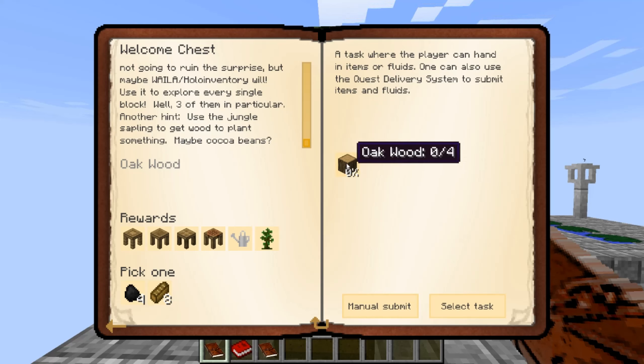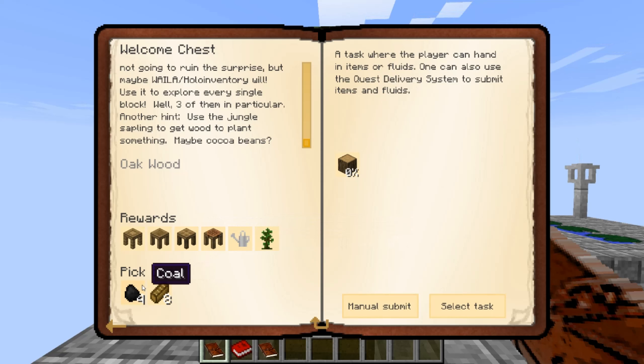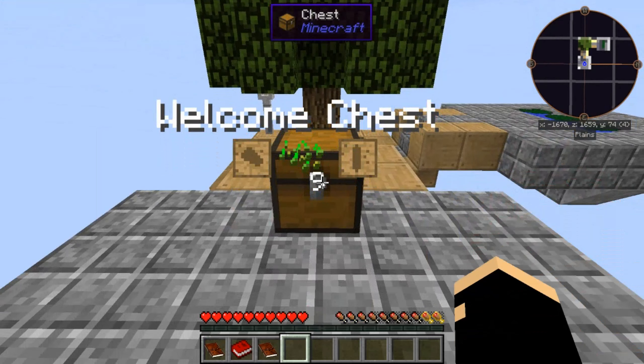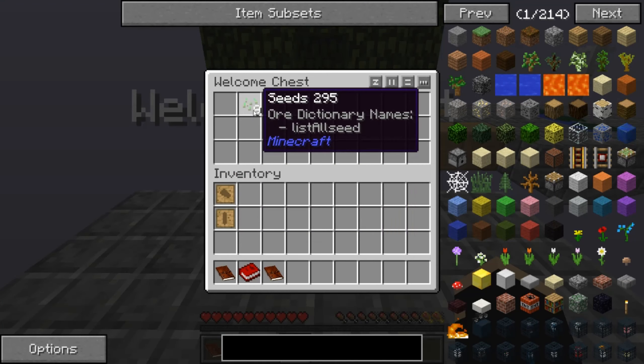This quest wants us to get four oak wood, and then we get a stencil table, tool station, part builder, crafting station, watering can, and a jungle sapling. And then we get to choose between coal and toast. So this is the welcome chest that it was talking about. We have an axe head, a tool rod pattern, and seeds.